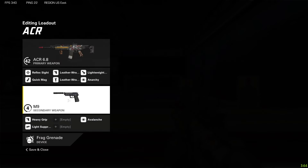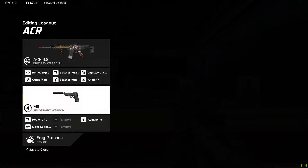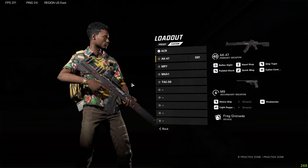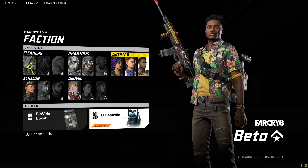While also maintaining the power, accuracy, and range that the ACR gives you. For secondary I have the M9, which allows you to run around the map quicker because it has the most mobility out of every other secondary. This is going to be the secondary I use for all my classes, as it helps you get to the objective quicker, get from point A to point B quicker, and get back into gunfights faster. For the device I have the frag grenade, which I run on every single class as I think it's the most versatile.